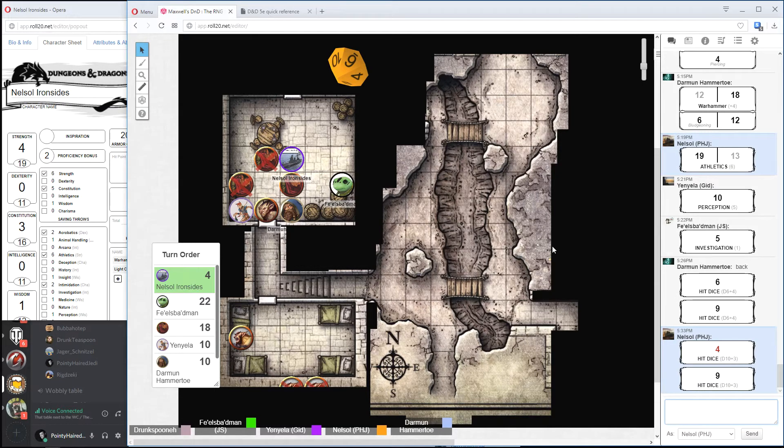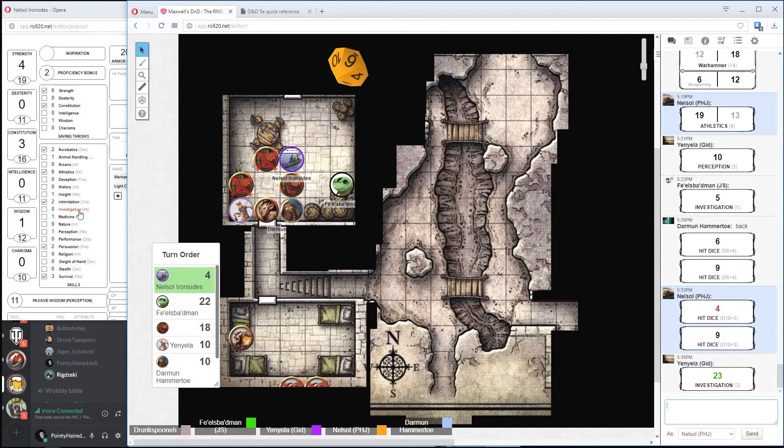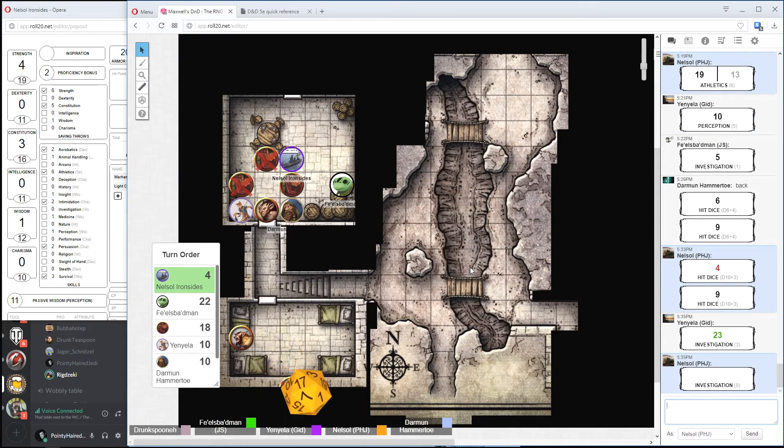I think so. We've barricaded the room, dragged some barrels in front of the door, and we've got some time to investigate it first before we unbarricade and make ourselves known. So who is investigating? Well, Nelsol is immediately attracted to the money and stuff on the table. I already rolled a five. Oh, I find the war pole — natural 20 on investigation! So all the money on the table has mysteriously vanished.